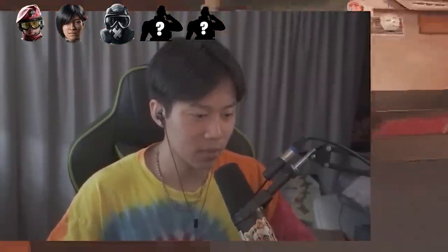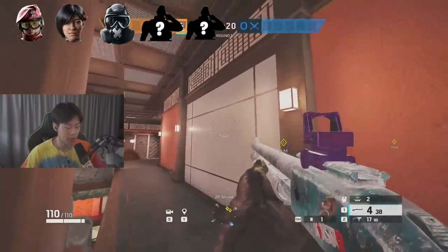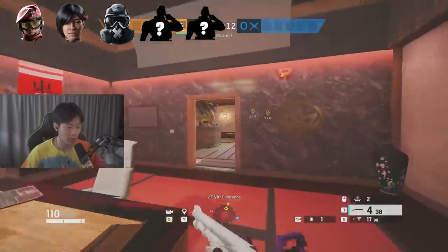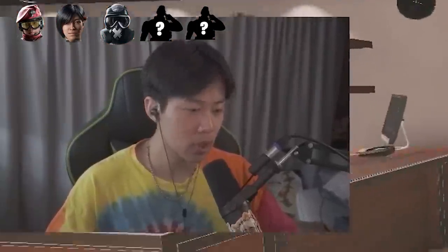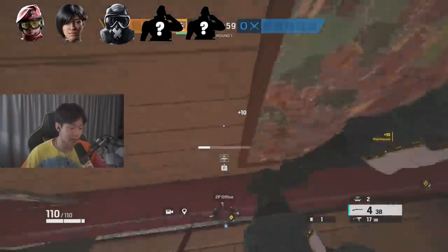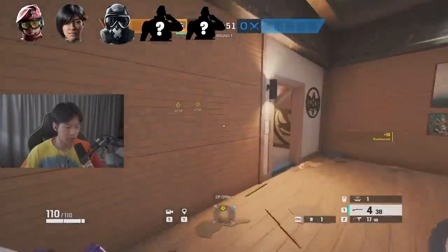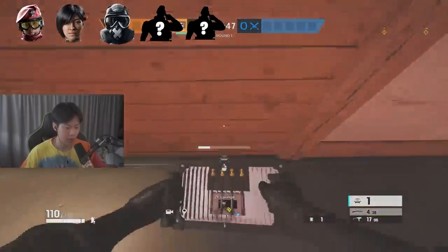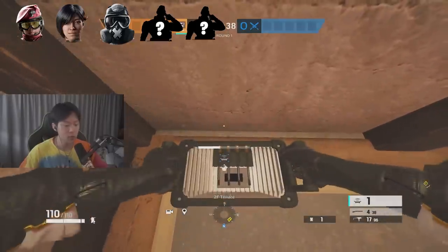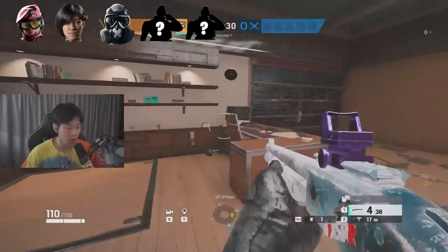Mute has become less of a pure wall-denial operator because his Jammers no longer affect the whole wall — a little bit above them doesn't get affected anymore, so be careful about that. An aggressive Mute Jammer placement would be walls a little further outside of the site. Mute can be a roamer — he doesn't have to always be a site player because his kit is so useful. He's like the Mozzie of denying information at entry points. A common mistake is putting Mute Jammers in non-traffic areas for drones or walls that won't get opened up.